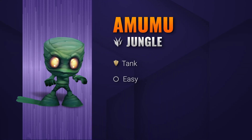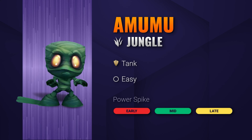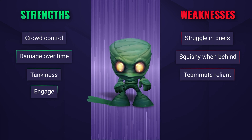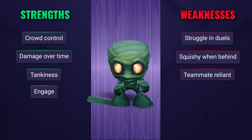Amumu is a sad little mummy who likes to take that out on all of his enemies. He has a huge amount of crowd control and a fair amount of damage over time too, whilst being pretty hard to shut down due to his insane tankiness. He does however really struggle in 1v1s when he gets behind and does heavily rely on his teammates to follow up on his engages.